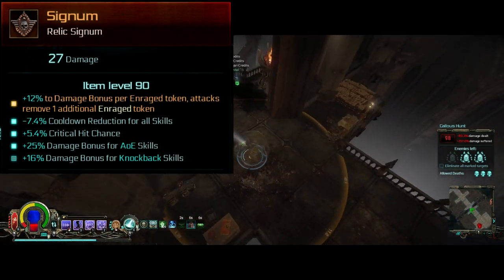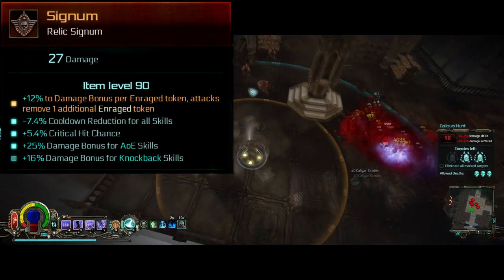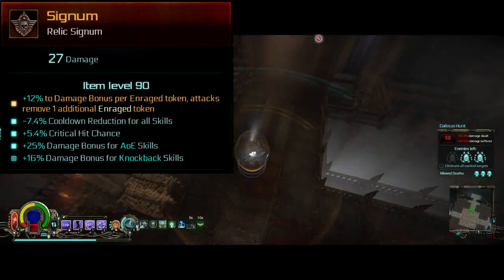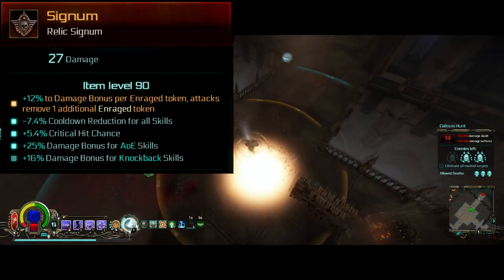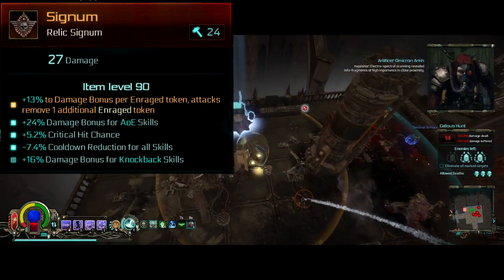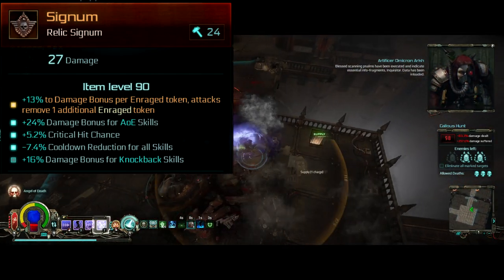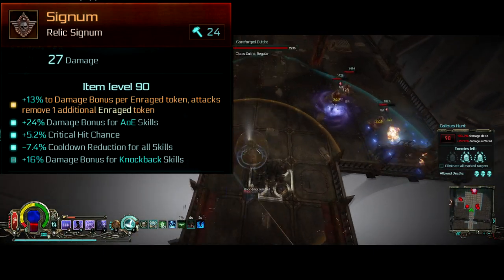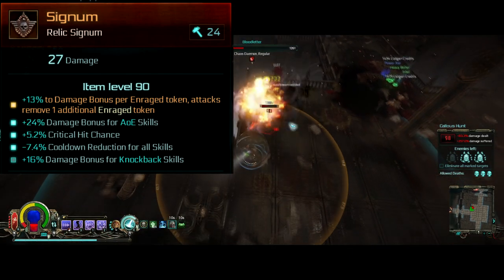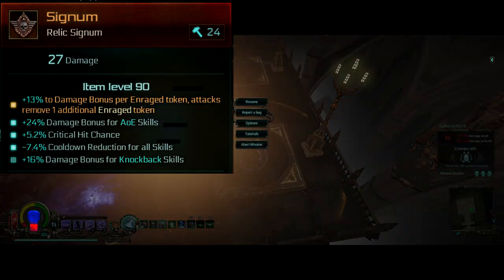The first signum is a normal relic with 12% damage bonus per enrage token, and attacks remove one additional token, leaving us with another gigantic damage boost of 348%. Losing an additional token per attack makes using any skill that's not Gravity Implosion really dangerous, so be careful unless you know you can quickly restack tokens from a big pack. The other signum is a copy of my first one, adding even more damage so I can just laugh at how absurdly high Remote Mine can hit enemies. We now lose 3 tokens per attack, which makes using anything but Gravity Implosion even more dangerous, but that is a price I'm willing to pay. Cooldown reduction as a primary enchantment makes this build feel a lot smoother, crit chance is important, and a damage bonus for AoE skills is one of the biggest boosters we can get on a signum. The secondary enchantments both have damage to knockback skills, because Remote Mine is a knockback skill.